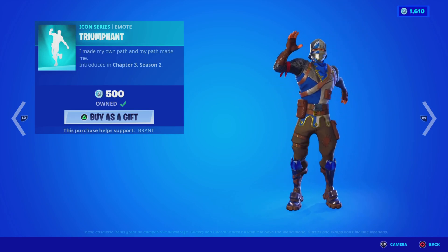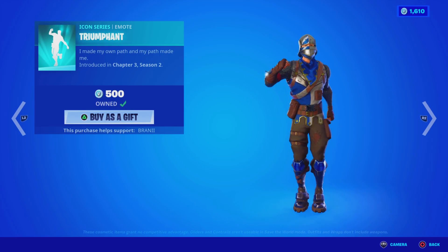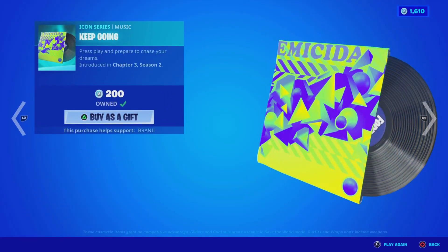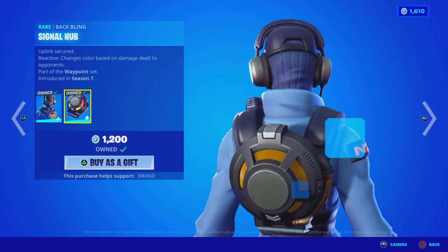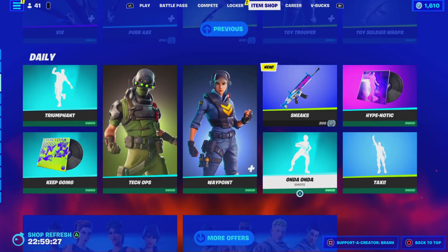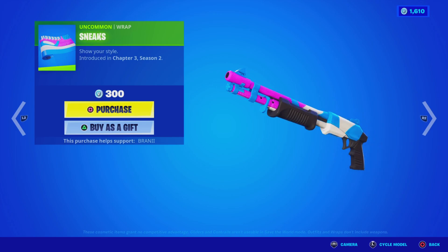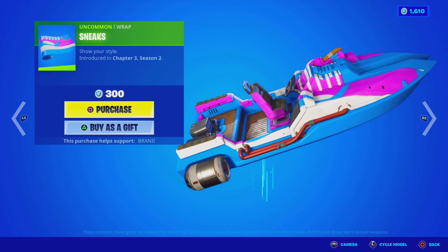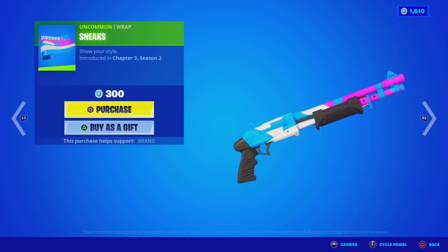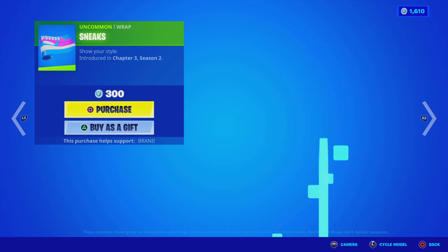This is the Icon Series emote that came out the other day — we got two emotes in a row. The Triumphant emote is part of the Soundwave Series event — I watched it for the free XP and spray. We also have the Waypoint skin with the bag bling, and this new Sneaks Uncommon wrap, which looks pretty sick. It kind of reminds me of a PS Plus pack with a pink colorway — there's nothing crazy about it but it looks sick. I feel like I could wear this with Wildcat.